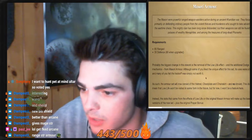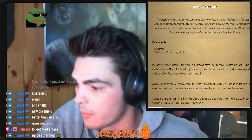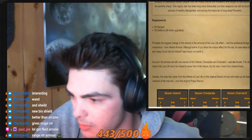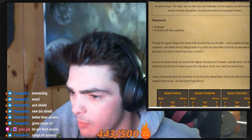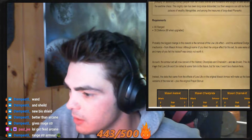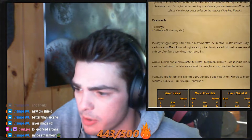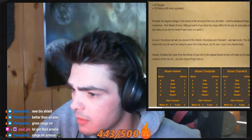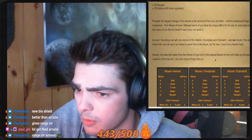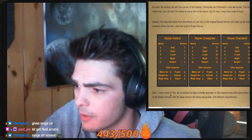Probably the biggest change in this rework is the removal of the low life effect and the additional dodge mechanics from Mazuri Armor. Although some of you liked the unique effect for this set, its uses were a bit niche and many of you felt the trade-off was simply not worth it. As such, the armor set will now consist of helmet, chestplate, and chainskirt — no amulet. This doesn't mean that low life won't be visited in some form in the future, but for now it won't be a feature here. Instead, the stats from the low life effects on the original Mazuri Armor will make up the base versions of the new set, plus the original prayer bonus.